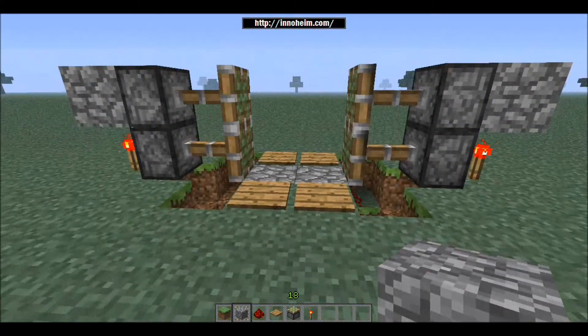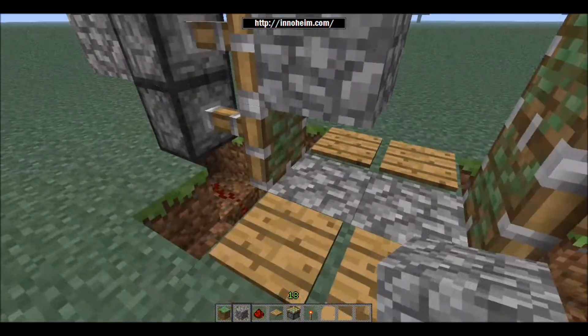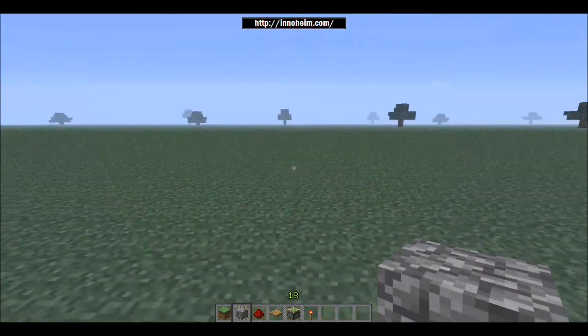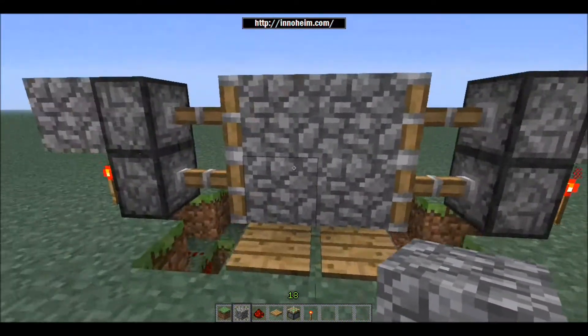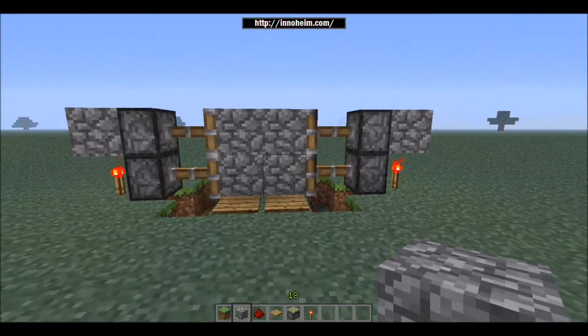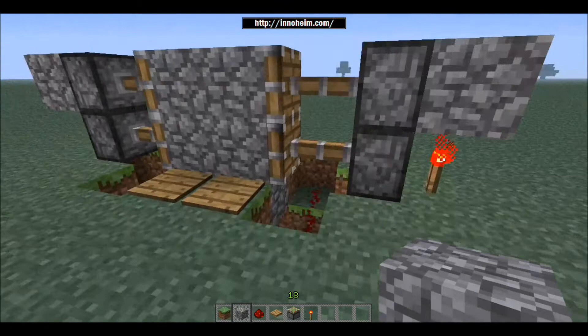I'll show you how it works. I'll put in the wall here — so this is the wall, this is what it looks like when it's closed. You walk over the pressure plate, it opens, and it closes. It works from either side — it's exactly the same. That's all the redstone to it.